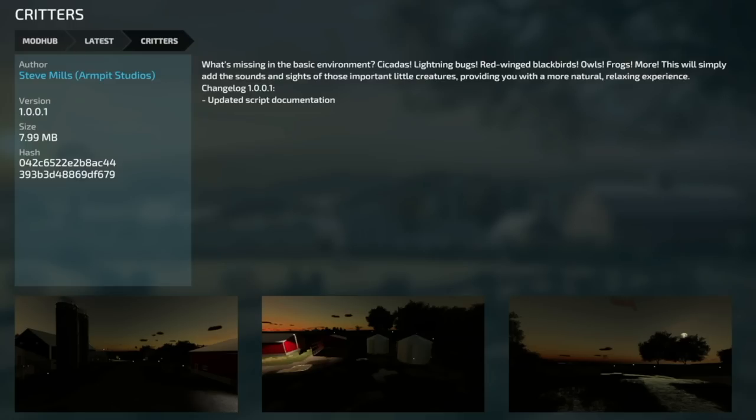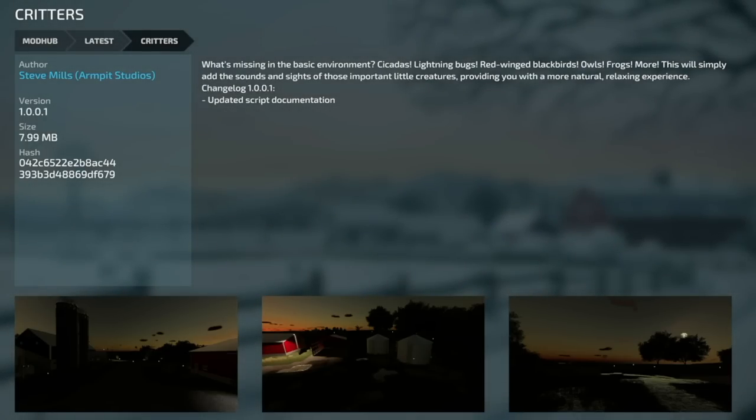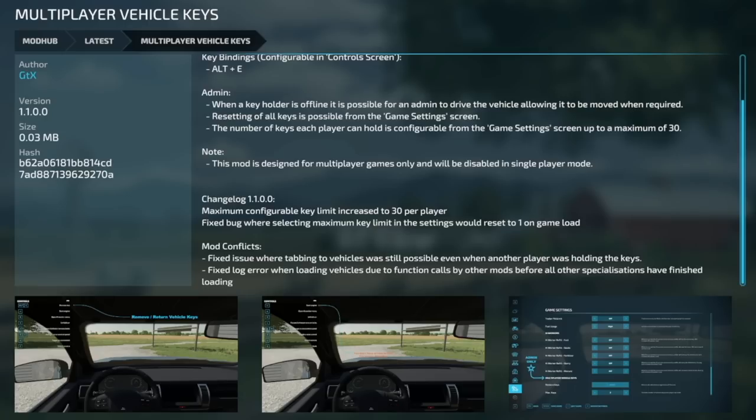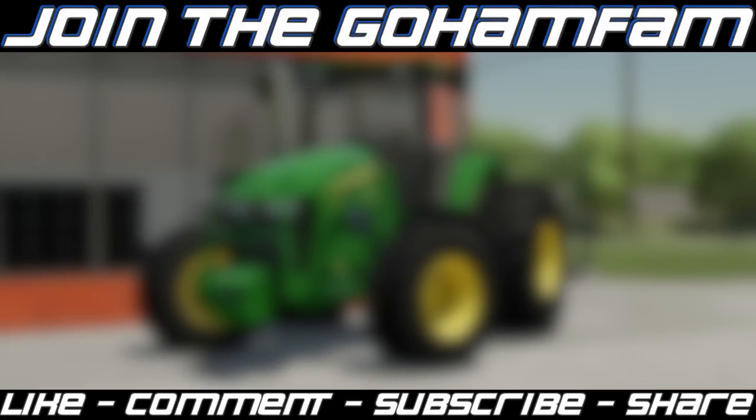Mod updates for PC and Mac: Critters Mod version 1.001 — adds missing environment sounds like cicadas, can be quite loud. This update refreshes the script documentation. Final update: Multiplayer Vehicle Keys from GTX version 1.1 — maximum configuration key limit increased to 30 per player, fixed a bug where selecting the maximum key limit would reset to number one on game load, fixed an issue where tabbing vehicles was still possible when another player held the keys, and fixed a log error when loading vehicles due to functions caused by other mods before all specializations finished loading.